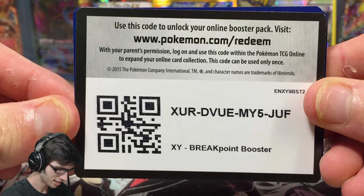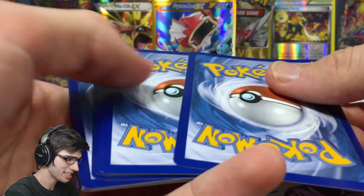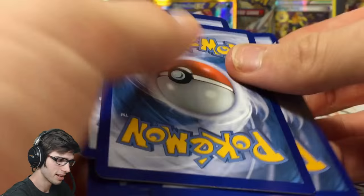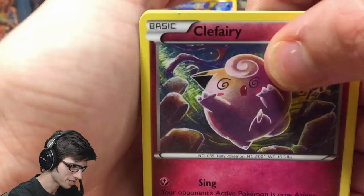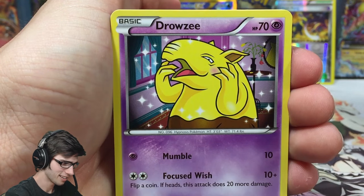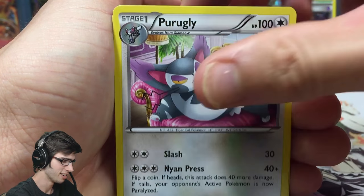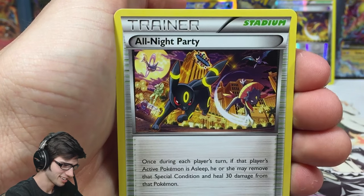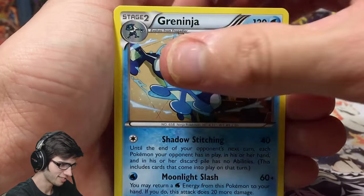For that pull let's give out the code — hopefully you guys get something nice from that one. I'm a little distracted after pulling that. We got Drowzee, Shellder, Crickettune — All Night Party, a Farfetch'd, and Greninja regular rare.